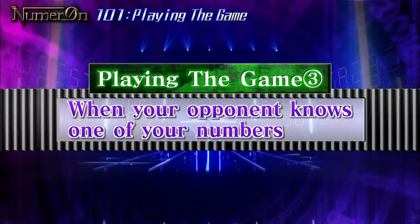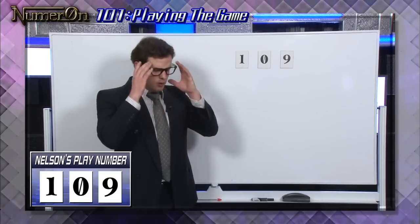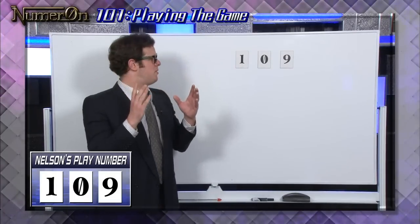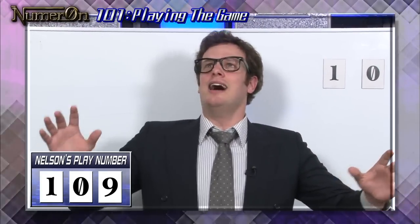Next, a situation where your opponent figures out one of your numbers. My opponent knows that nine is in my number — one-zero-nine. Someone help me!